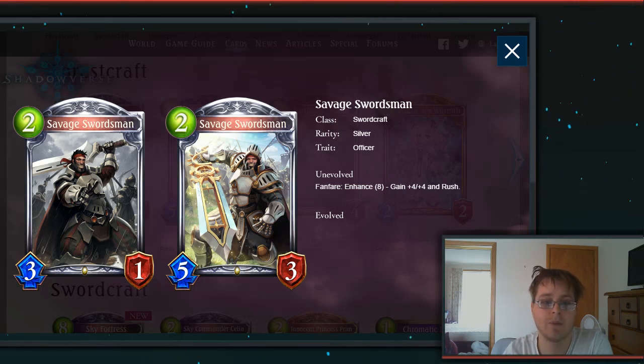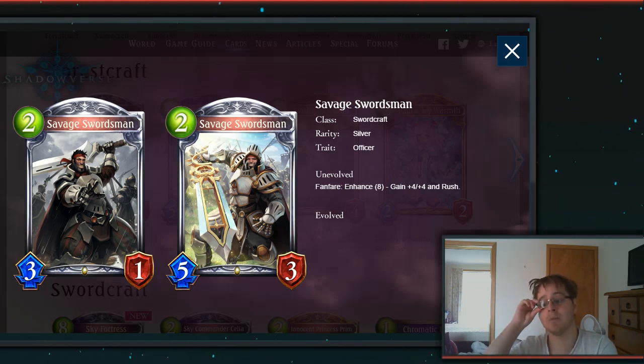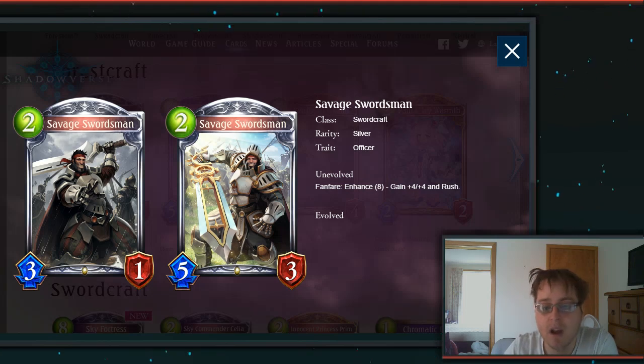Then we have a 2-drop 3-1 Savage Swordsman — also an Officer. Fanfare Enhance 8: gain +4/+4 and Rush. It looks like they're really pushing Rush over Storm in Sword at the moment, which isn't too surprising after the whole Albert situation and all the Storms they've added. Cards like this could have some potential if we can block off boards a little bit.